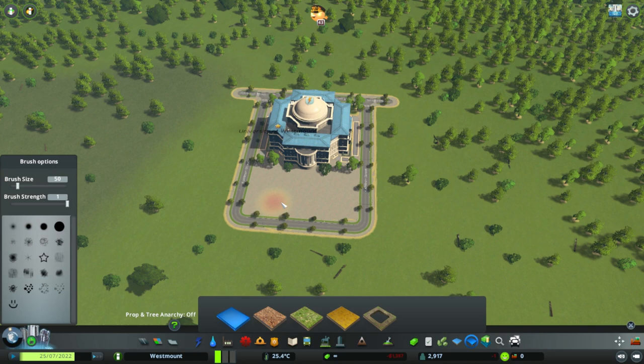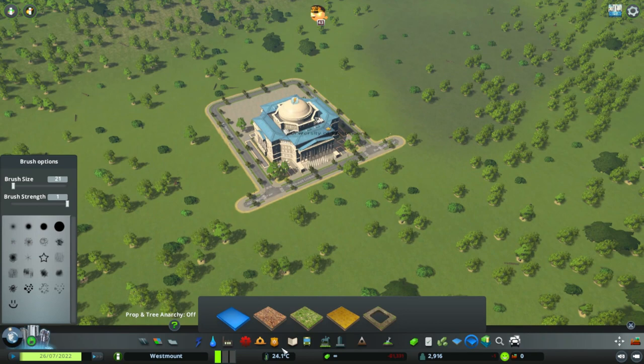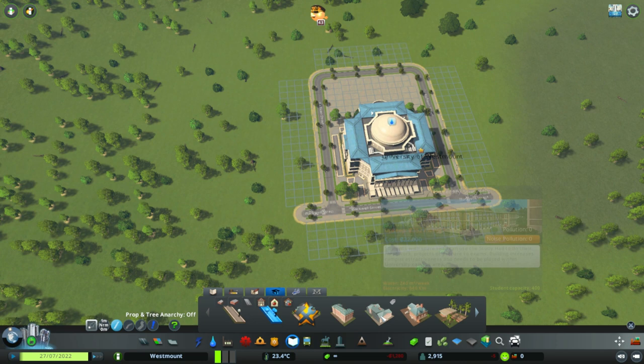And then also in these we have roads - university path with decorations, university path without decorations. These are just walking paths but they can actually be used for buildings. So let's have a look. We have dorms, a study hall, and groundskeeping.